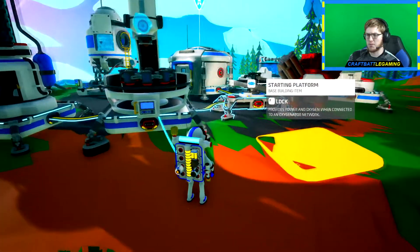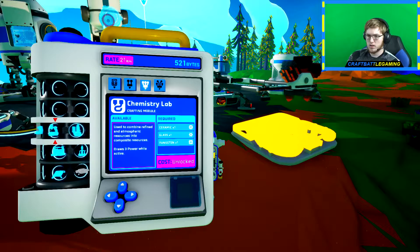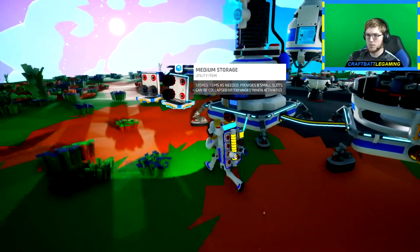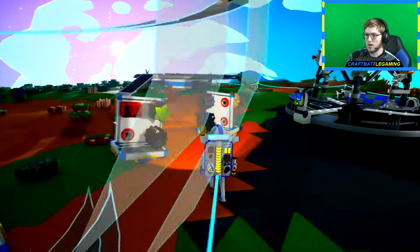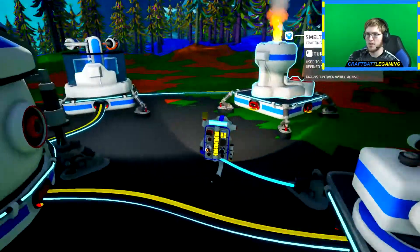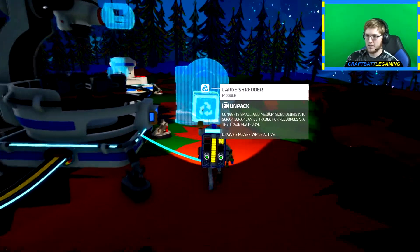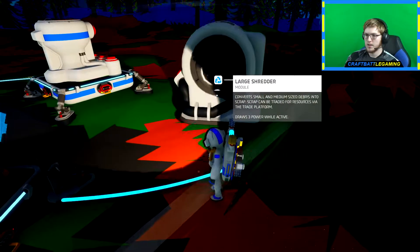I'm pretty sure we're going to need a platform for the shredder. But while we are waiting for that, we can get a trade platform going — we need one iron, one tungsten, and one compound. Should not be too big of a problem. We have a spare iron right there. Tungsten — we should still have wolframite. So we take this and put it over here into our smelter. I guess we do actually need a platform for the shredder, because yeah, it needs to be powered.